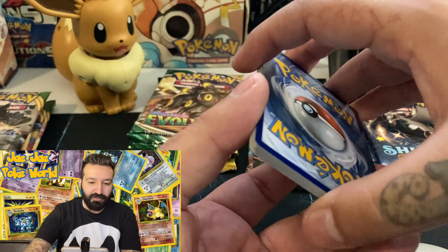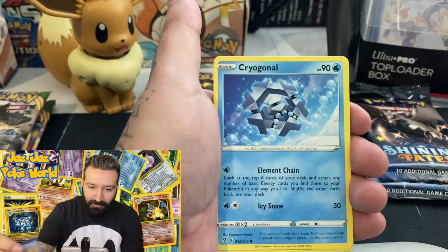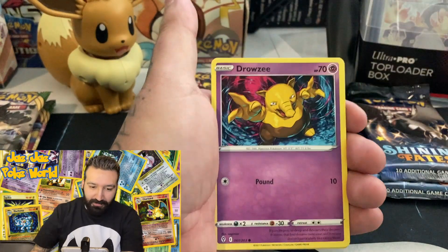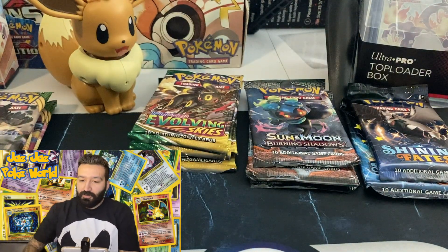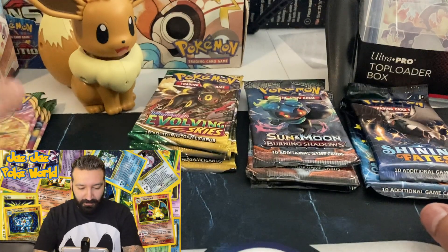Evolving Skies pack one — still want those alternate arts. Here we go: Water energy, Dream Ball, Stormy Mountain, Lanturn, Phanpy, Delibird, Corphish, Drowzee, Scraggy, Luvdisc, and Dialga non-holo rare. Let's move on to Vivid Voltage.